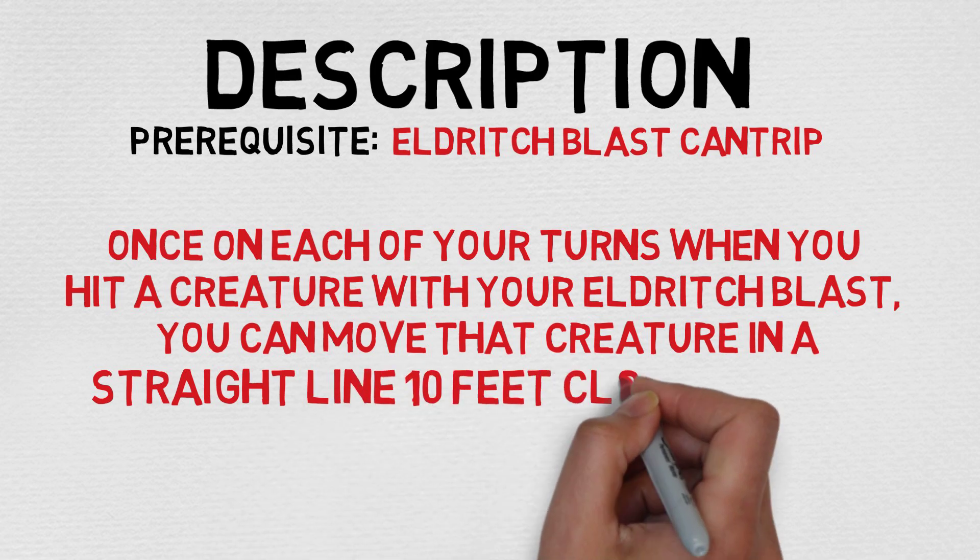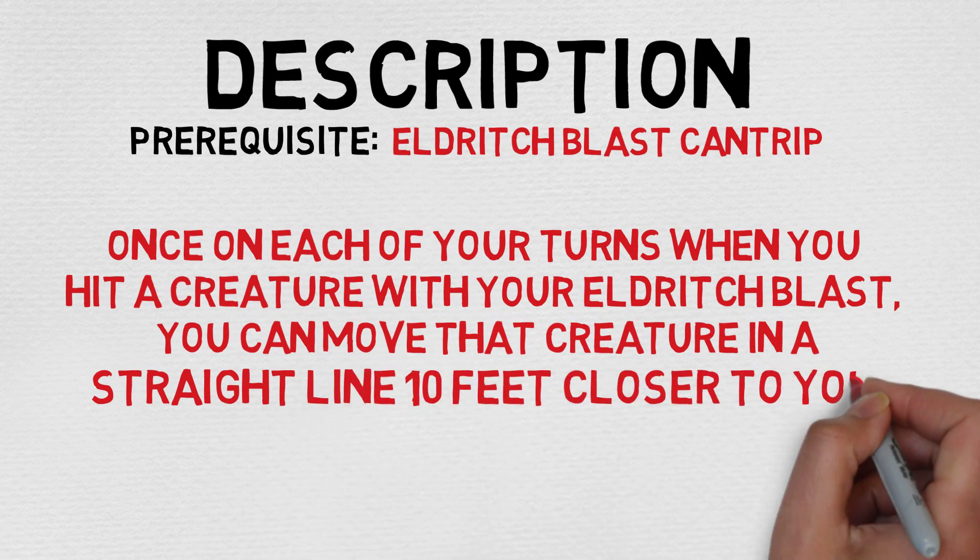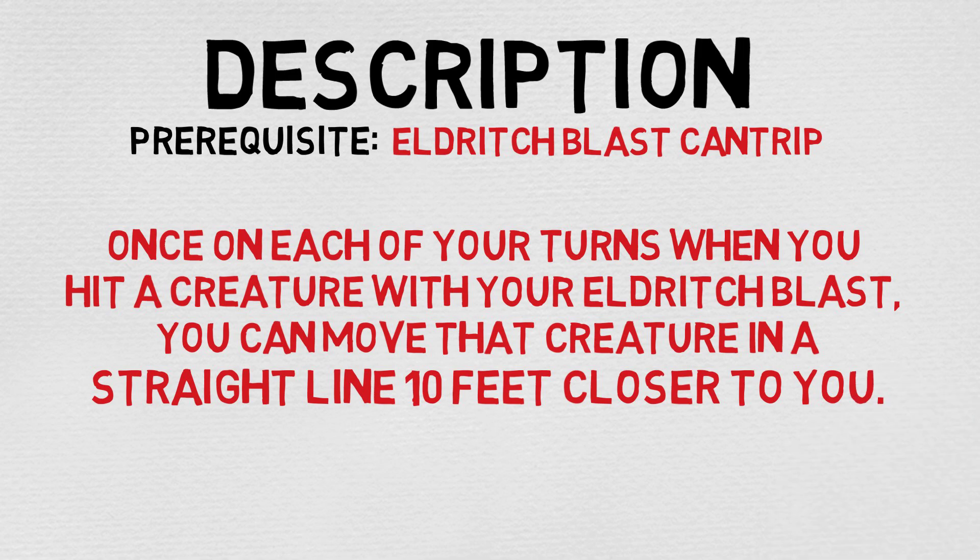In any case, with that intro out of the way, let's take a look at the description. First and foremost there is a prerequisite: you have to have the Eldritch Blast cantrip. We've done a video on it prior so I'll put that in the description — it's a really great cantrip and it's kind of a staple of the warlock class. The description reads as follows: once on each of your turns when you hit a creature with your Eldritch Blast, you can move that creature in a straight line 10 feet closer to you.